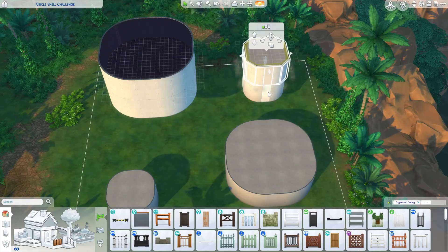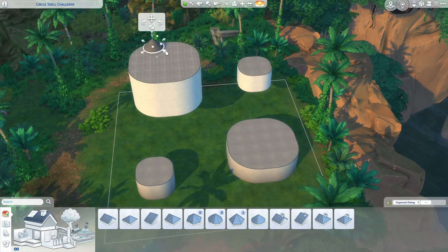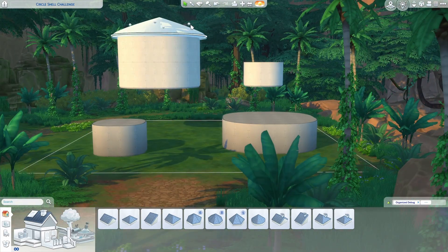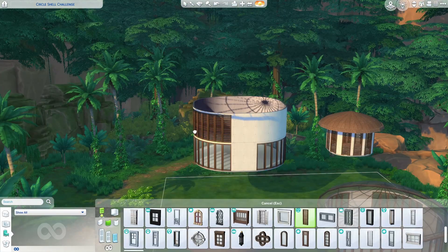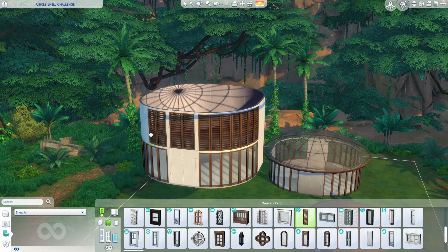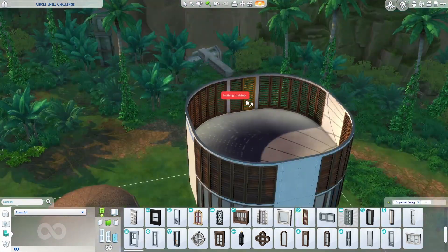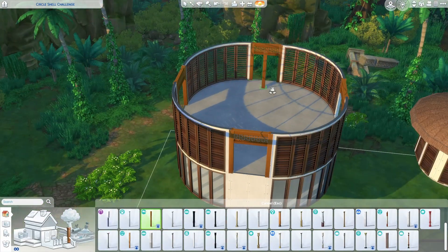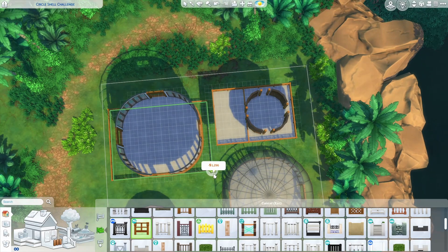Curved walls being added to The Sims 4 has many of us feeling both excited and nervous about building with this new wall type. With this in mind, LilSimsie created a circle shell challenge to both inspire and torture us a bit. Because of this, I figured creating something with it that she would probably never build nor play with herself would be fitting. LilSimsie is known for building suburban family homes and for not liking occults all that much, so I combined these things to create a treehouse vacation rental for plant sims.